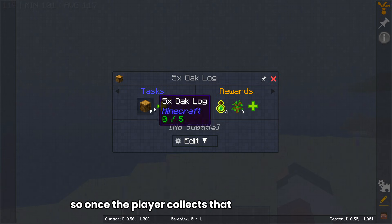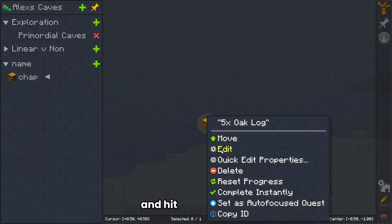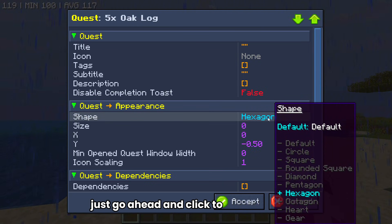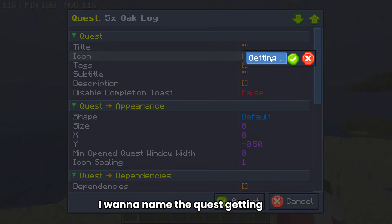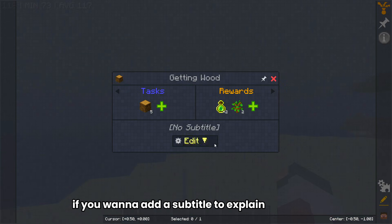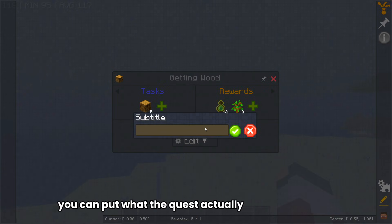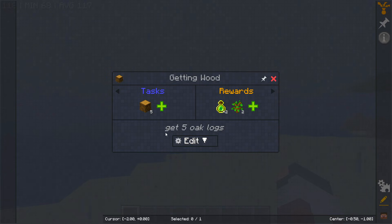That's literally it. Once the player collects that, they can get the reward. Now, how do you edit the title? If you don't want the title to be five oak logs, just right-click the quest and hit edit. In here you can edit the type of shape, move up to the title, and name the quest — for example, Getting Wood. Your title is now Getting Wood. The icon works exactly the same as the modpack icon. If you want to add a subtitle to explain a bit more, hit edit and you can edit the subtitle or description. For the subtitle, you can put what the quest entails — like 'get five oak logs to complete the quest.'